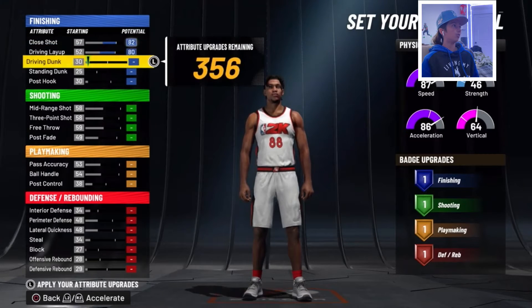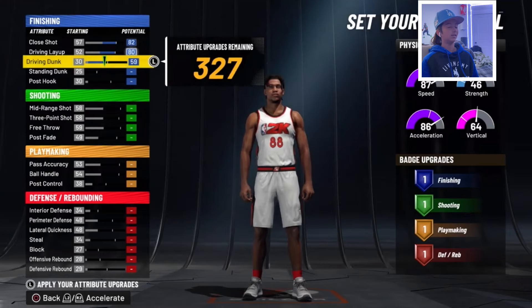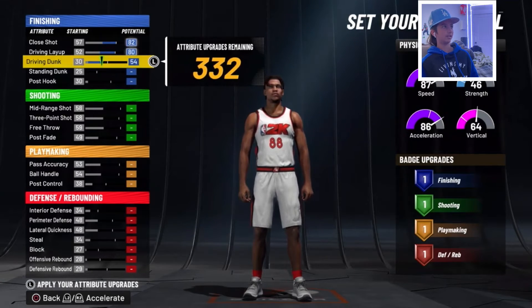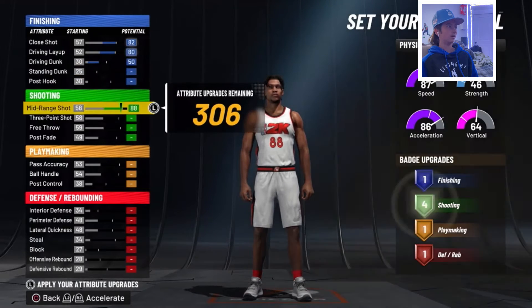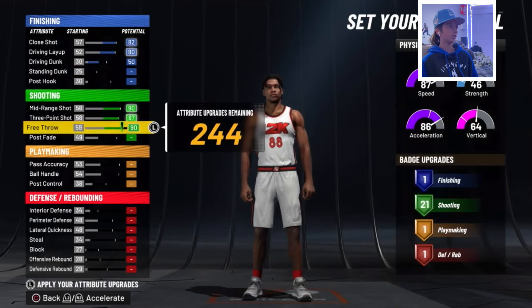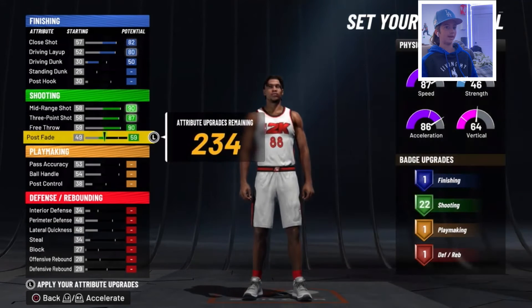You're going to go close shot all the way up, driving layup all the way up, driving dunk all the way up — though you might not need that because it doesn't even upgrade your finishing anyway, so probably just go with 50. Mid range shot all the way up, three point shot, free throw. And we're going to get to 23 shooting badges.